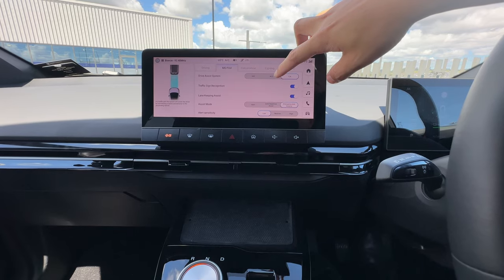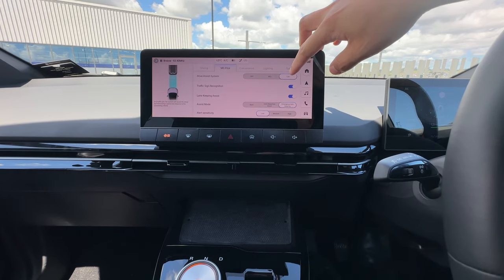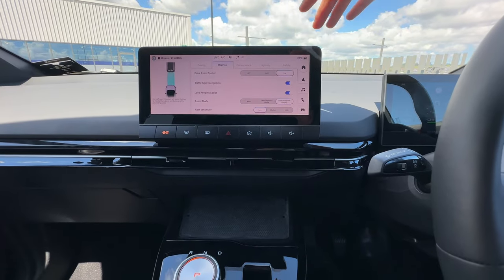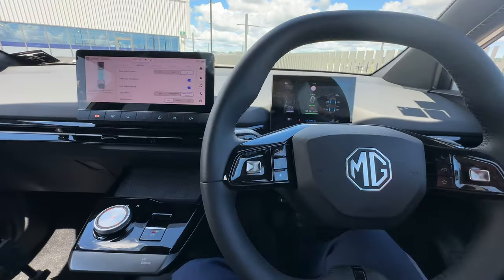TJA means Traffic Jam Assist. On top of ACC, it also adds steering assist. If the vehicle can see the lane markings, it will kind of follow the front vehicle so that you get a little bit more balance on the steering.